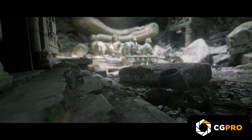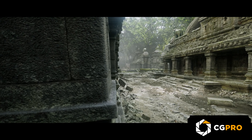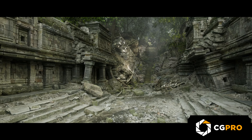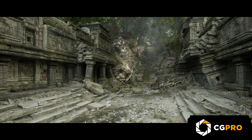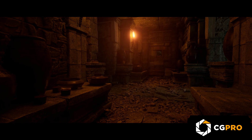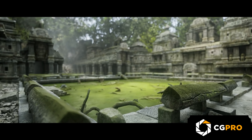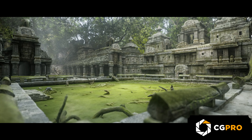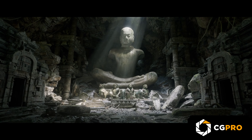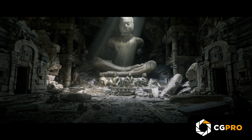Next, check out the Temples of Cambodia Ruins Pack. If you're into photorealistic environments, this one's a game-changer. It features over 150 meshes crafted with photogrammetry to give that authentic ancient ruin feel. Perfect for virtual production, it utilizes Lumen and Nanite, making it ideal for high-quality cinematics. Whether you're looking to shoot scenes in the intricate interiors or the breathtaking exteriors, this pack will elevate your project with realistic lighting and textures. With 238 materials and over 300 textures, you're going to have a ton of creative control.